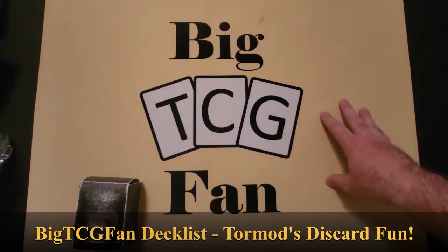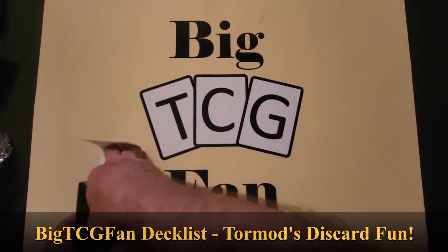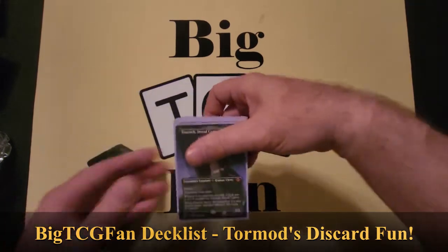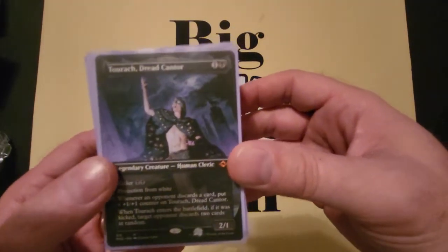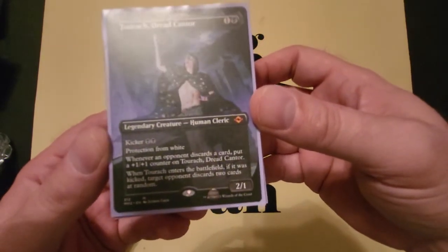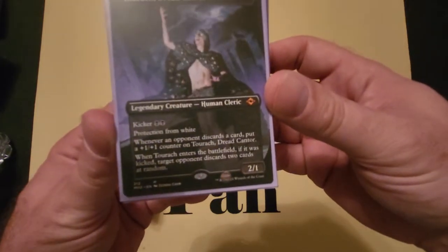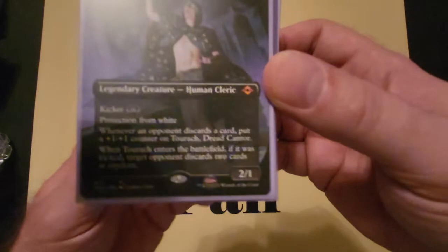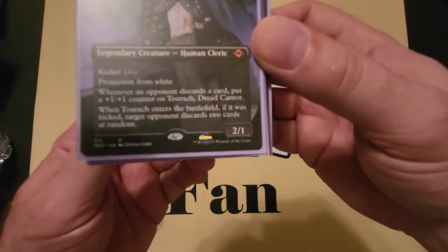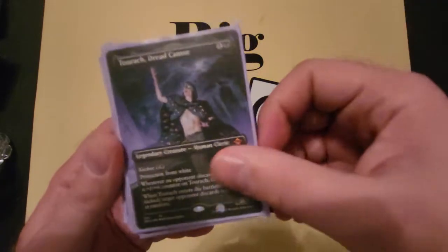Hey friends, it's your boy Big TCG Fan coming at you with another video. Today we are going to be doing a Commander deck list — Tormod, the Dread Cantor. It is a mono-black deck. He's a 2/1 with a kicker for two black, he has protection from white, and whenever an opponent discards a card, put a plus-one plus-one counter on Tormod. Also, if he enters kicked, an opponent discards two cards at random.